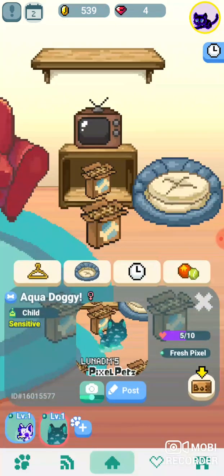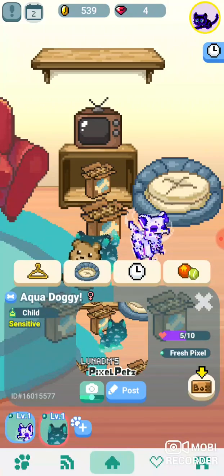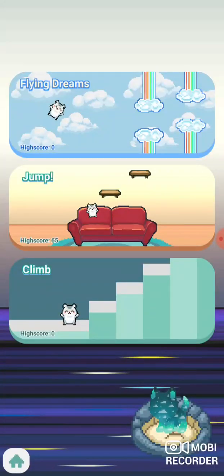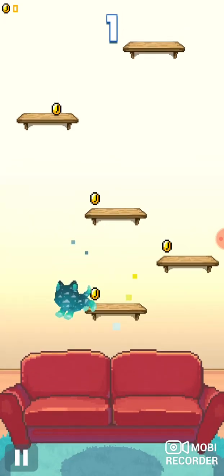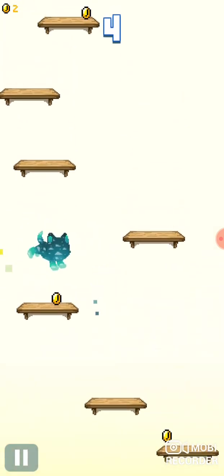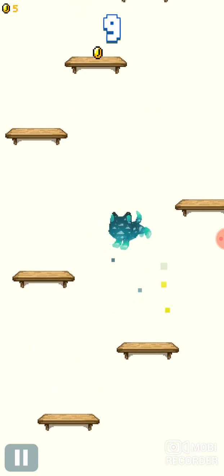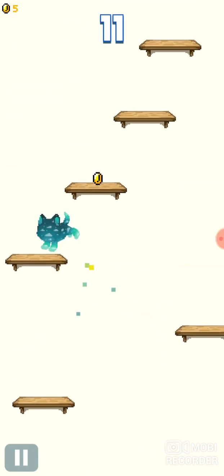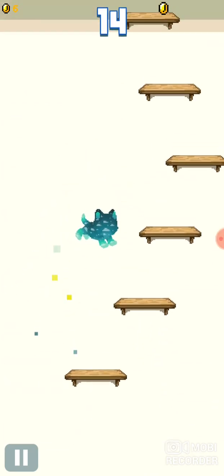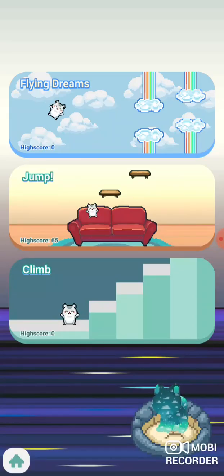Here are other things you can do — playing is something you can have your pets do to give you the most coins, as you can see here. You can get a lot of coins easily, like from jump or climb.